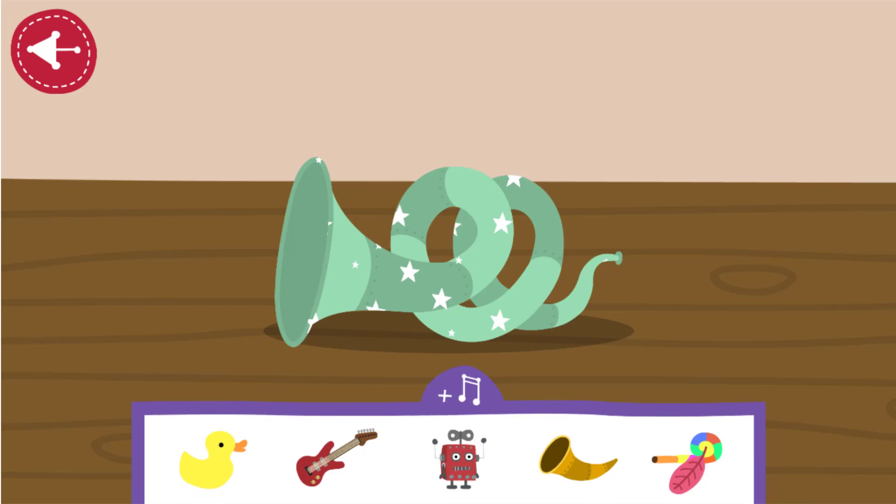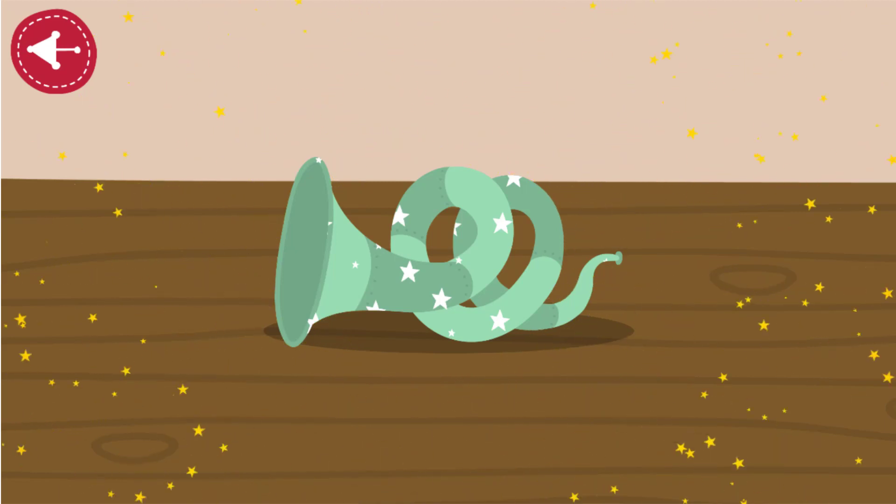Pick a sound for your horn to make, then tap the forward arrow. Hold up the horn and blow into it to see what happens. When you've finished, tap the green button.